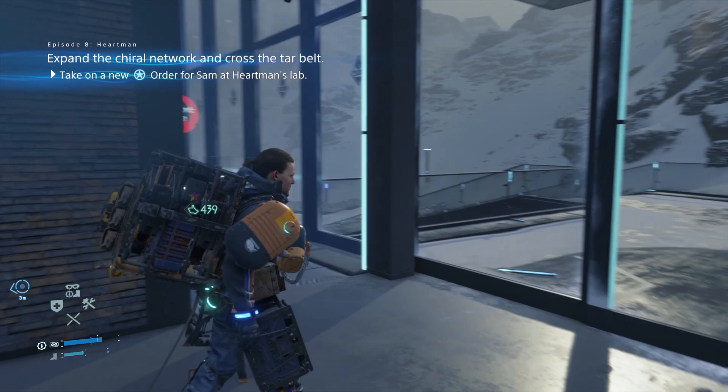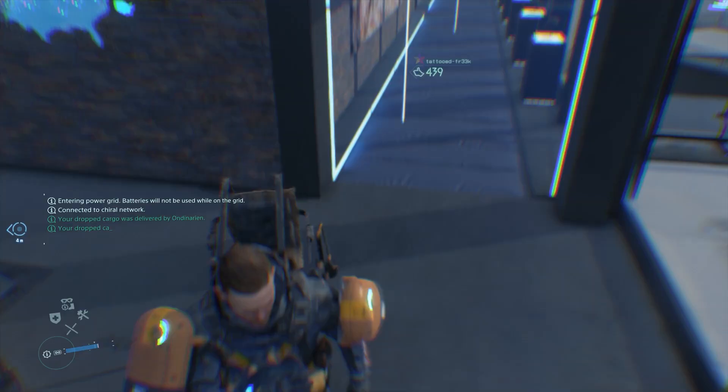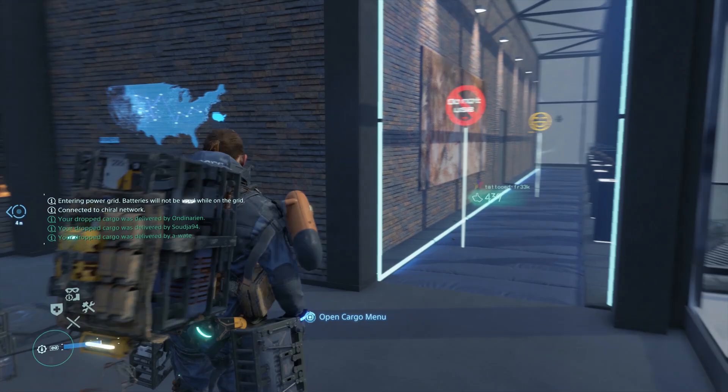What's up everybody, how's it going? Welcome back to more from this commentary playthrough of Death Stranding. So now we have to expand the Chiral Network and cross the Tar Belt. We're really starting to get close to the final chapter of this game. We're going to have to head down towards this area, but there is still a fair bit of work to do. The end is kind of in sight here.